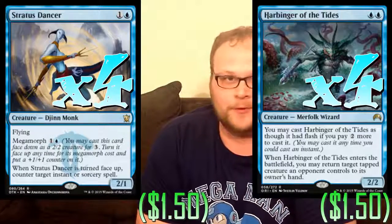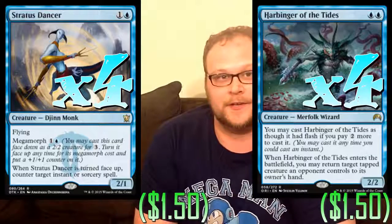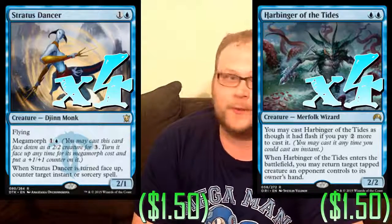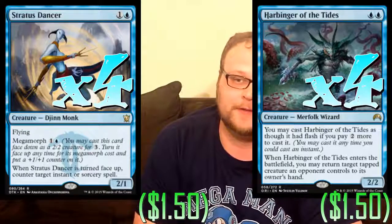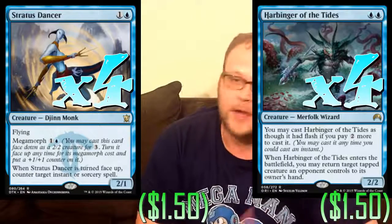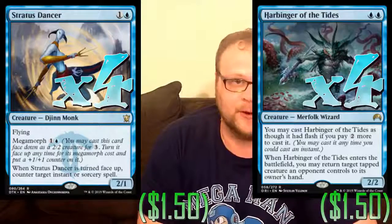Harbinger of the Tides is just another amazing tempo play. Blue has a lot of really cool tempo plays in mono-blue right now, and Harbinger is at the top of that list. Not only can he come down on the second turn, but he can come down later in the game with Flash and just wreck up combat on their turn or at end of their turn — bounce a guy and be ready to attack on your turn. That's what tempo decks really want to do. He is the absolute perfect fit for the deck.